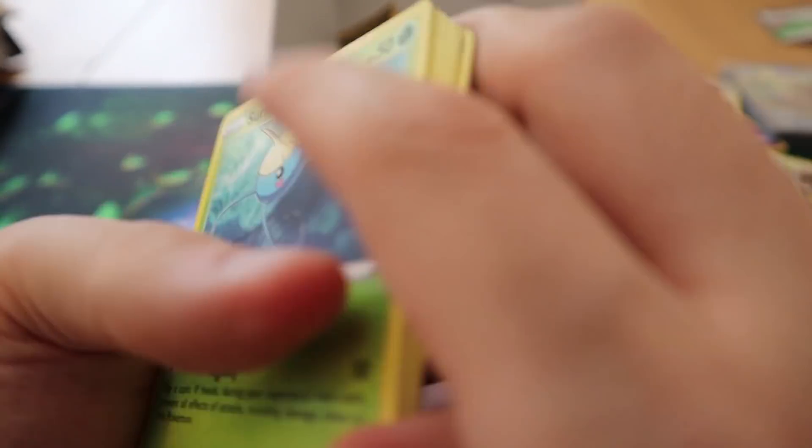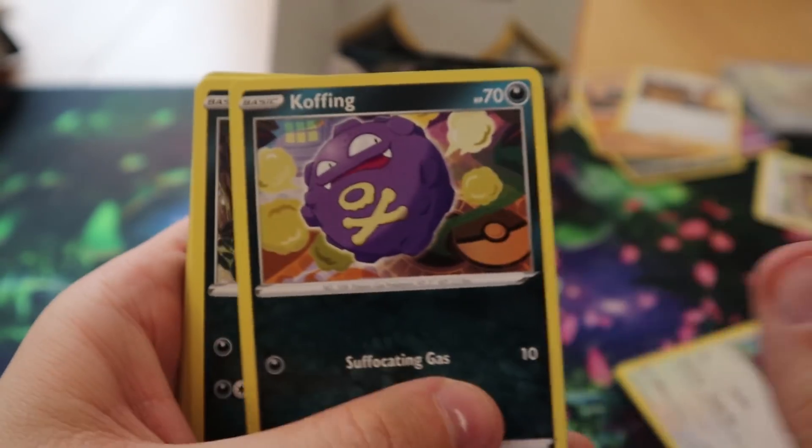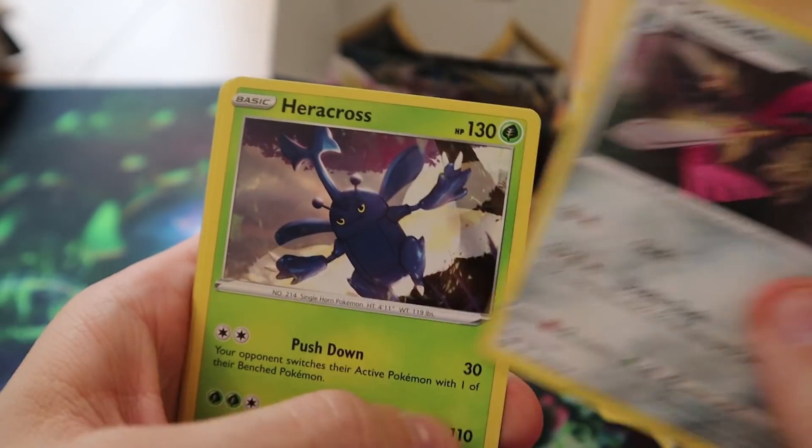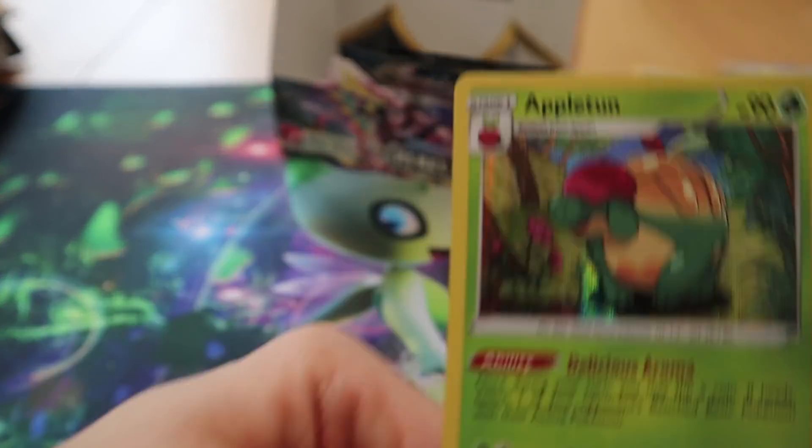I'm so done with big sets — no you're not. Pack thirty-two: we have Surskit, Stufful, Koffing, Impidimp, Shinx, Doublade, Heracross, Capacious Bucket, Reverse Galarian Meowth, and a Holo Appletun.